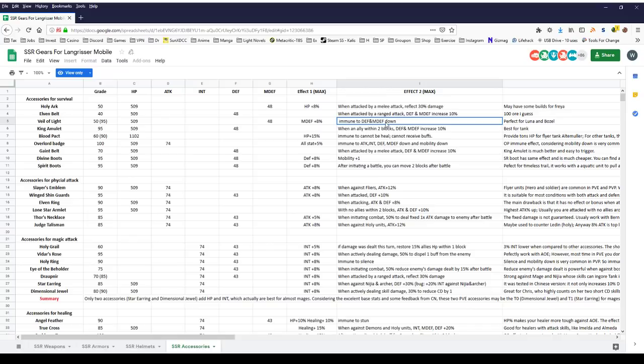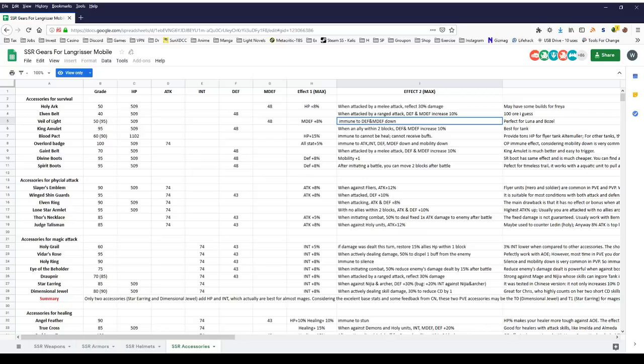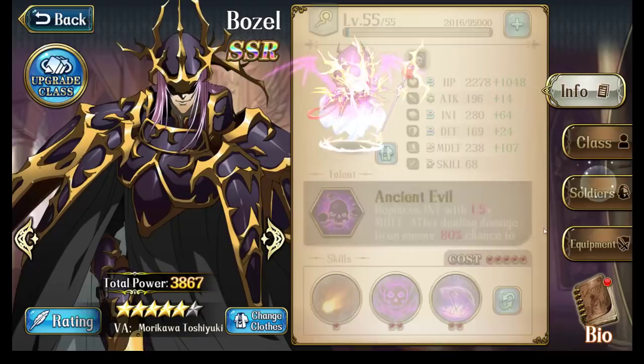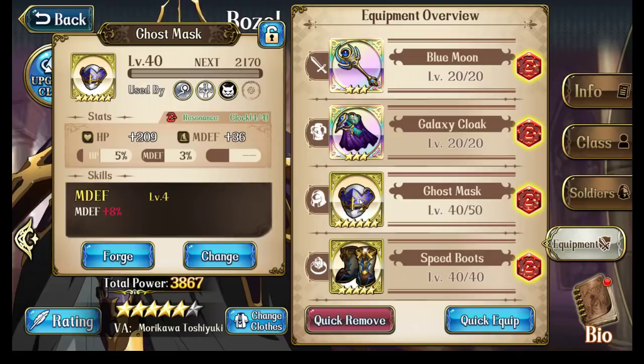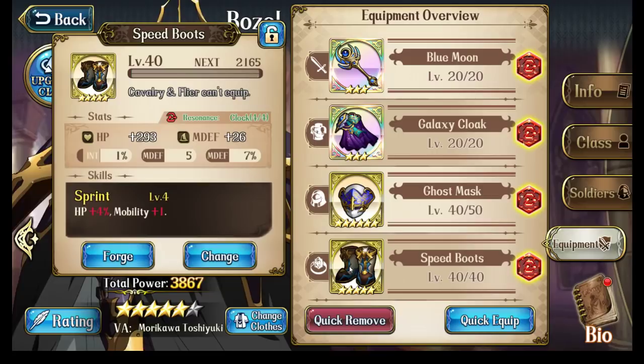So I guess that covers everything about Bozo. As you can see, all of his endgame equipment is really just PvP focused. If you don't do PvP, all of the equipment he wants can be gotten for free just from playing the game — just like Ledin. You will get a free Blue Moon, a free Galaxy Cloak, and a free Dark Crown, and Speed Boots are great for PvE. That's Bozo. If you have any questions or comments, leave them in the comment section below and I'll be happy to answer to the best of my ability. Thanks for watching, everyone — I hope this video was useful to you. Nitro out.